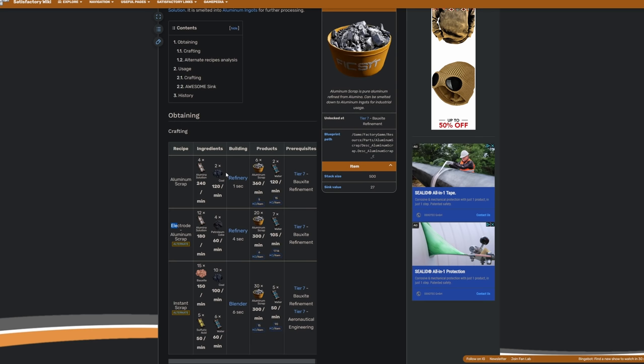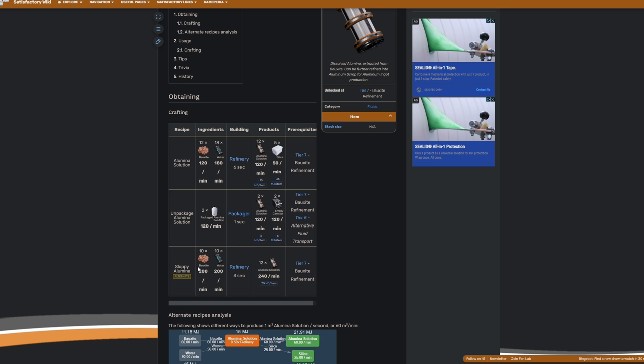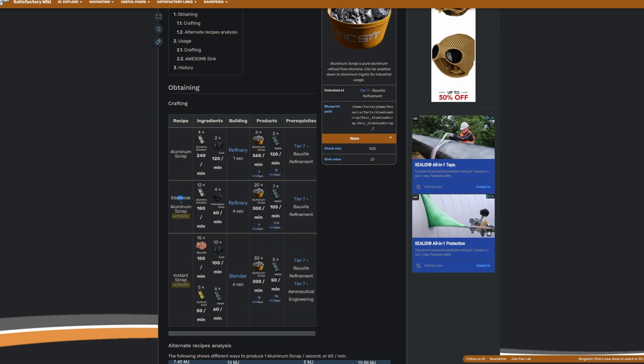Making aluminum scrap gets more complicated. There are three potential recipes. The first requires alumina solution and coal - not worth the effort. That leaves electrode aluminum scrap and instant scrap. Both use the same amount of bauxite to produce 30 aluminum scrap, so they're equally efficient from bauxite. However, instant scrap requires more coal, sulfuric acid, and other inputs, making it less efficient overall. We'll use the sloppy alumina recipe: 10 bauxite plus 10 water gives 12 alumina solution.